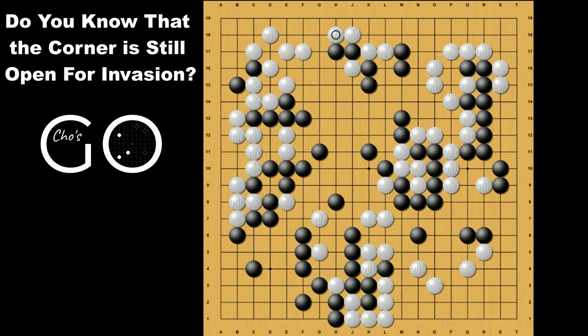Also while watching this video, I'm going to give you some life and death problems that occur in the real game many times, so please pause the video and try to figure out when I tell you to do so. This game was from the 2019-20 Korean Baduk League Final Round 2, Game 1, played between Joe Han-Sung 9P and Park Ha-Min 7P. White is Park Ha-Min 7P and Black is Joe Han-Sung 9P.